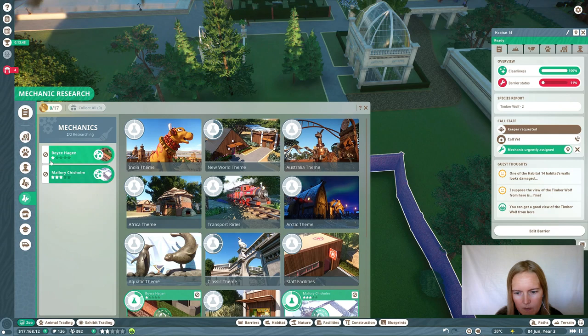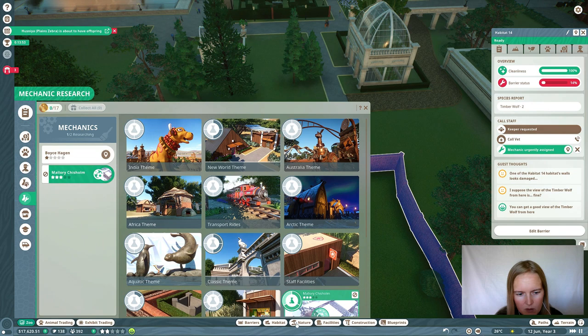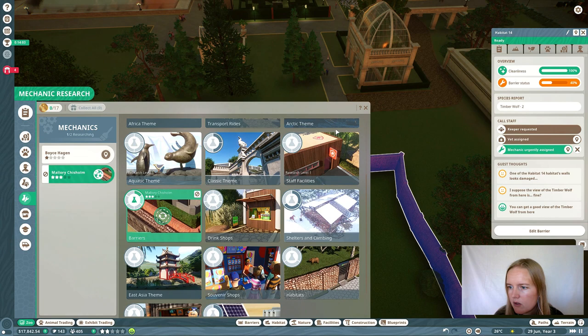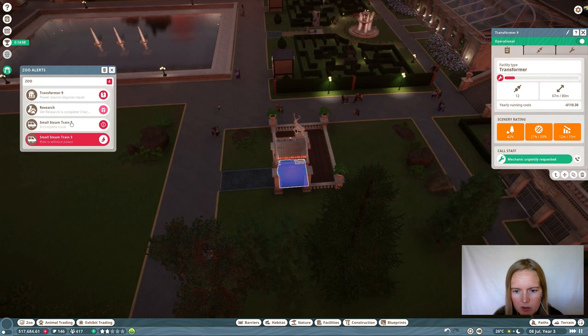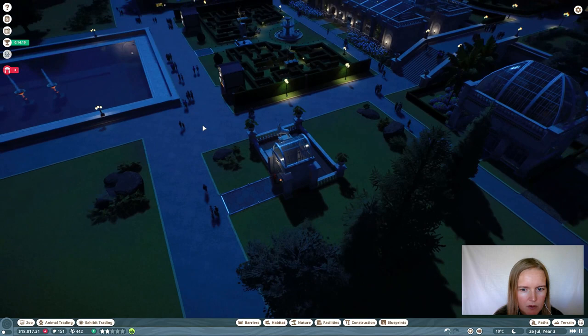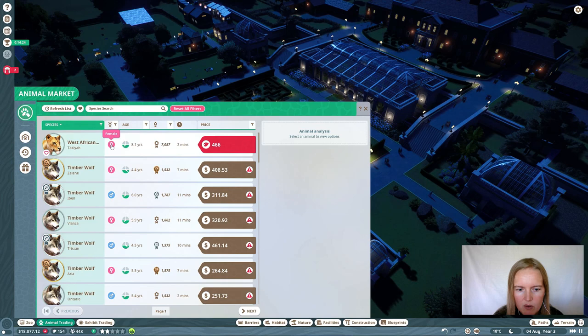Let's see if we have the climbing facilities — yes we have. Let's just let one mechanic do the fences and barriers, so that the other one can just take care of the actual zoo. Make sure the vets keep doing research even when they reach the full thing — because when you keep doing advanced research it gives you more points, and the more points the better.